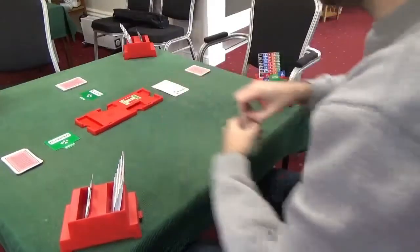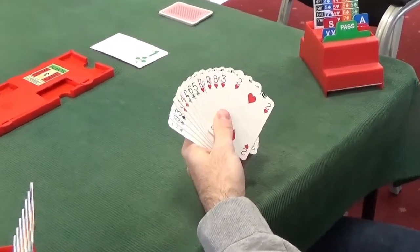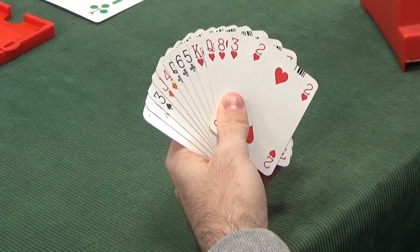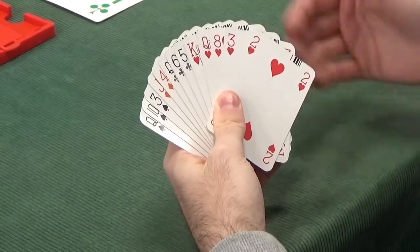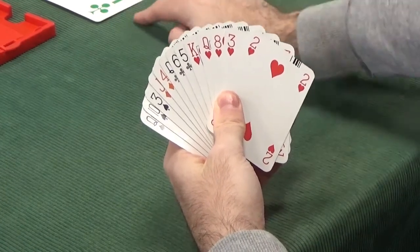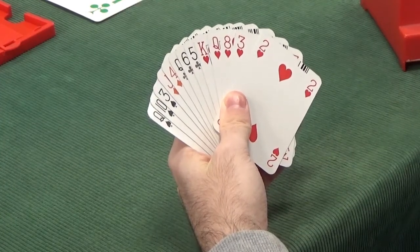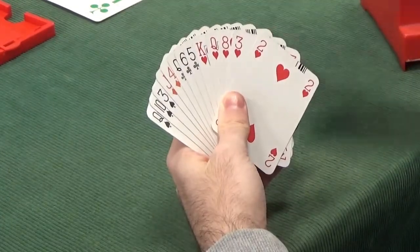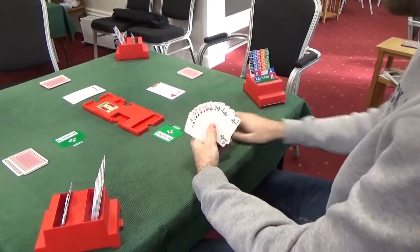East has ten points, a balanced 5-3-3-2 hand. Not brilliant, but it has a five-card heart suit of good quality. Bidding hearts over clubs means bidding a major over a minor at the one level — very cheap as an overcaller. If we were over-calling over one spade we'd have to bid two hearts, which is less appealing. A simple overcall of one heart looks right here.